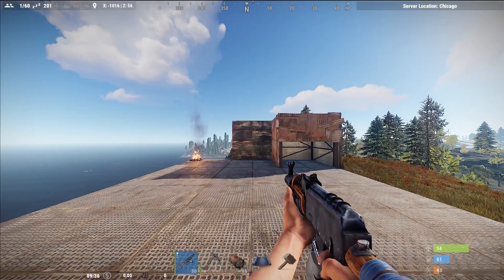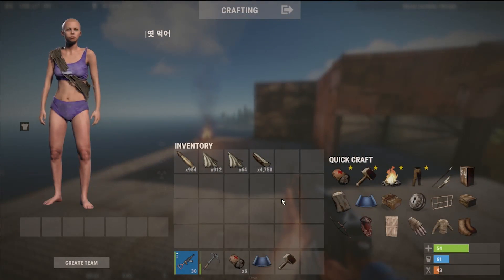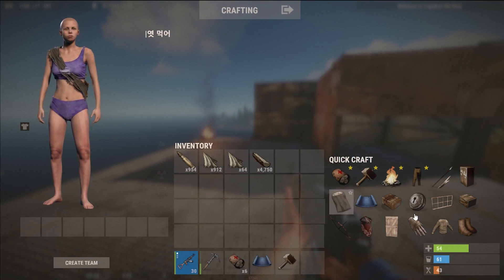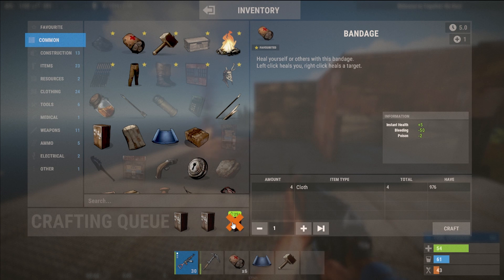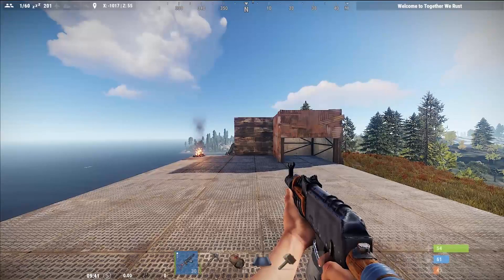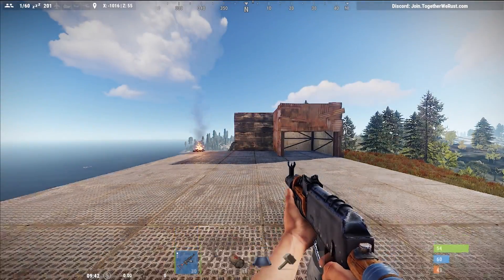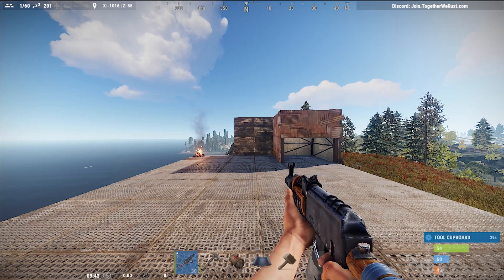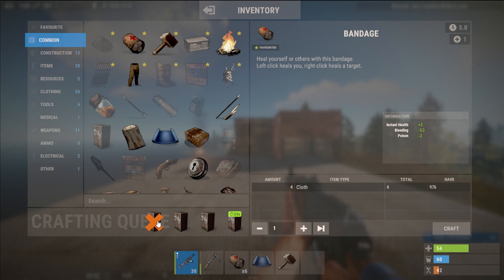Our next command is the TC crafting command. Let's say you kill someone and they have a ton of wood on them that takes up a lot of inventory space. One way to free up space is by crafting tool cupboards. The command is bind 8 craft.add followed by the item ID. I'm hitting 8 and you can see at the bottom right it says crafting a tool cupboard — and it's crafting tool cupboards without me going into my inventory or crafting menu at all.